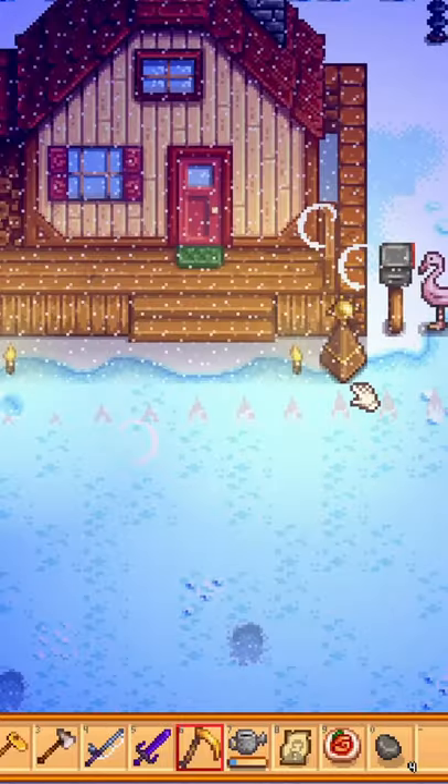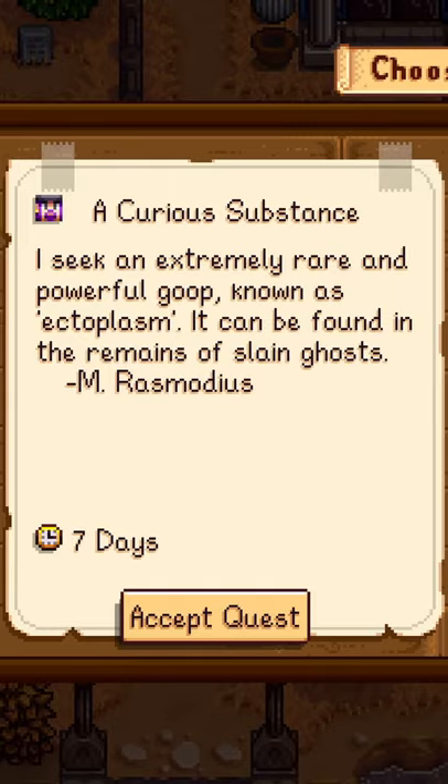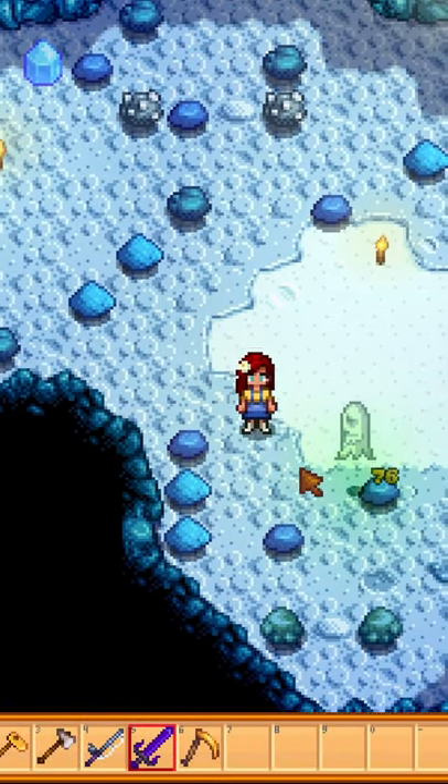The mini obelisk is probably one of the most useful new items added in the 1.5 update. It allows you to transport between two places on your farm. You can only get the recipe from completing the strange substance special order request.